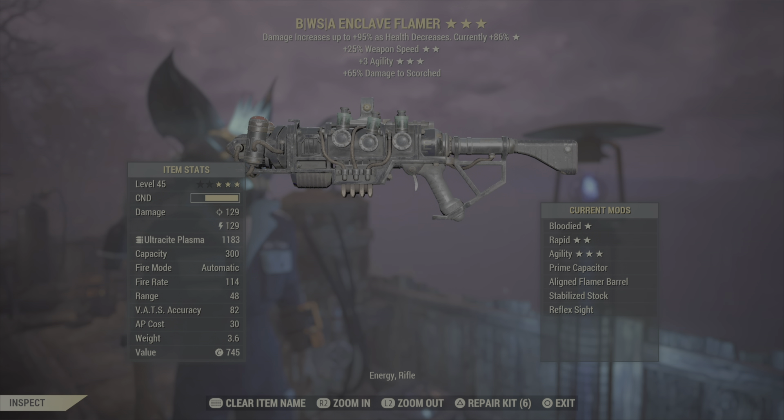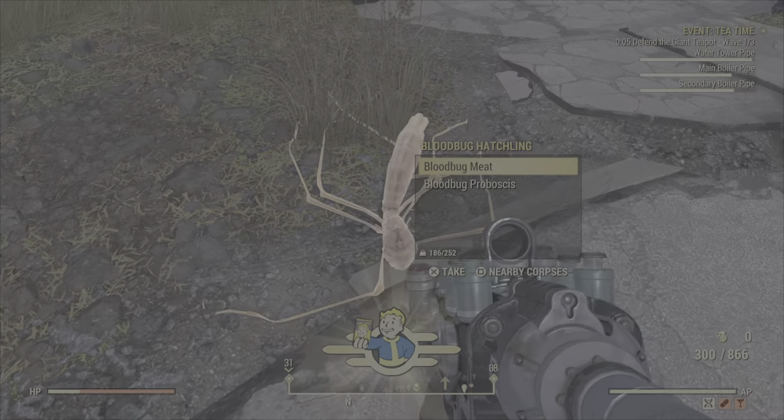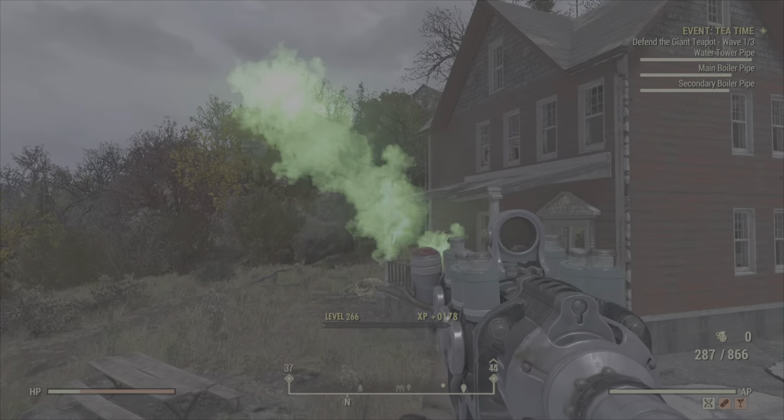Into the weapons — our first weapon is a bloodied weapon speed Enclave Flamer. When you're looking at Enclave Flamers, make sure you get the aligned flamer barrel, that's the best one. This gun absolutely melts low levels and high levels — it's one of the best guns in the game for sure.